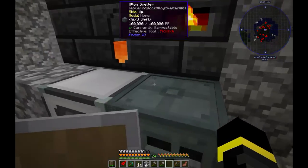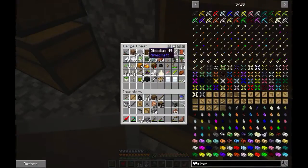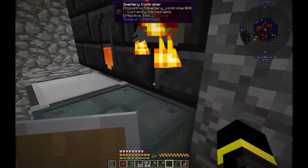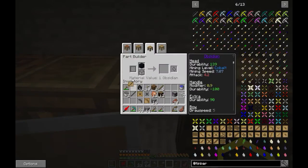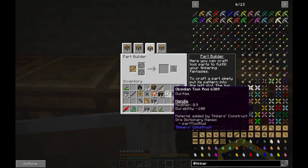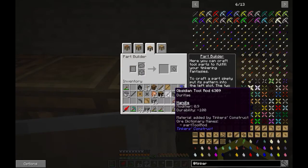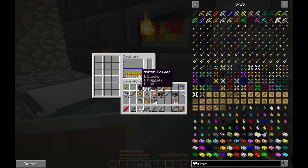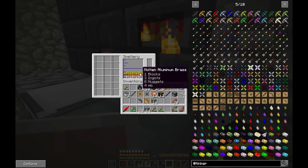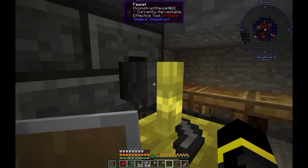I don't need every cast, but let's melt more obsidian because actually I think I can make this. I think that will be enough. Now it's making molten aluminum brass. Let's put this in here and let's make cast.